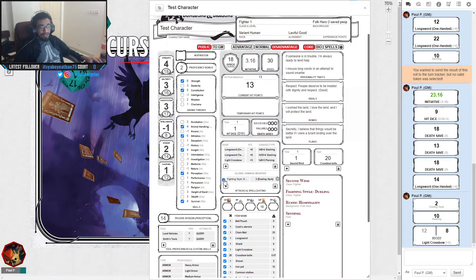Now let's talk about action economy. On your turn in combat you can do three things: Move (using your Speed), take an Action, and take a Bonus Action. Attacking with your sword uses your Action. Second Wind — a fighter's self-heal of 1d10 plus fighter level — uses a Bonus Action and can be used once per short or long rest.